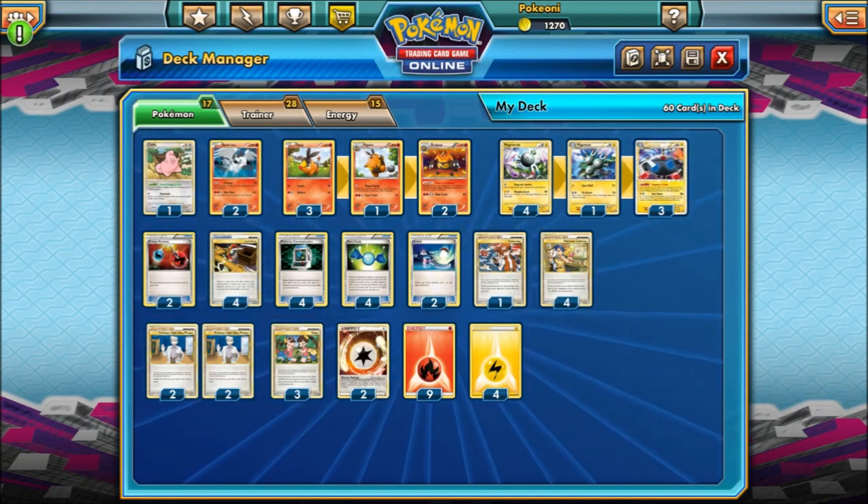So I'll just go over some of these cards for those who don't know. Let's start with the very first card, Cleffa. Cleffa is kind of your ideal starter. Cleffa has an attack that costs no energy — you shuffle your hand into your deck, then draw 6 cards, and Cleffa is now asleep. It seems bad to stay asleep, but Cleffa's Pokebody says as long as Cleffa is asleep, prevent all damage done to Cleffa. So basically you want to flip tails when you use that attack. This is what you usually want to start with — it's very good.